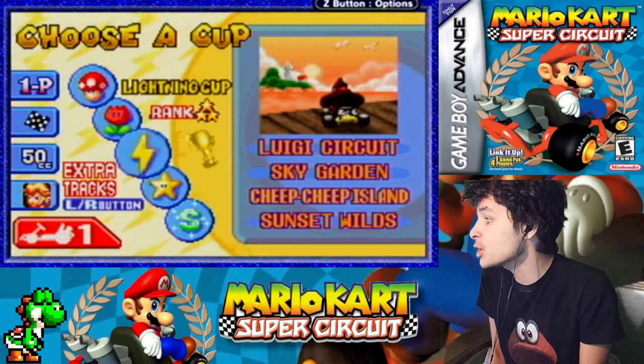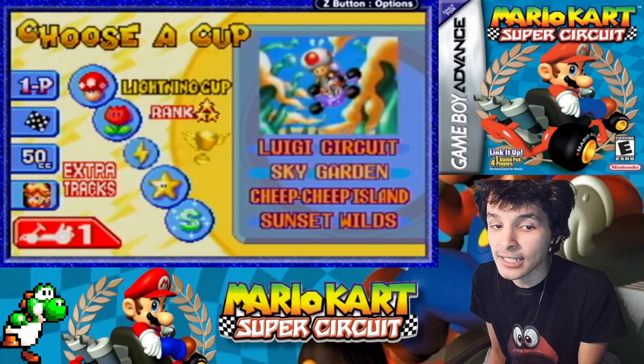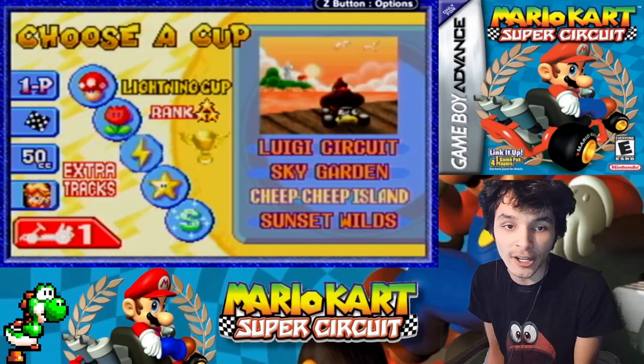These tracks feature Luigi's Circuit, Sky Garden, Cheep Cheep Island, and Sunset Wilds. Without further ado, let's get this started.